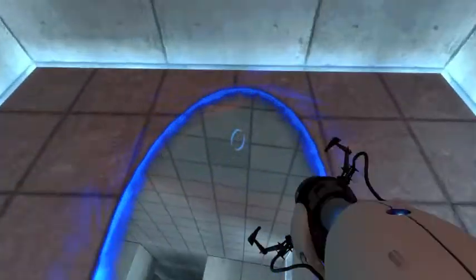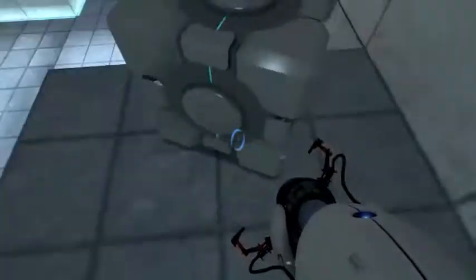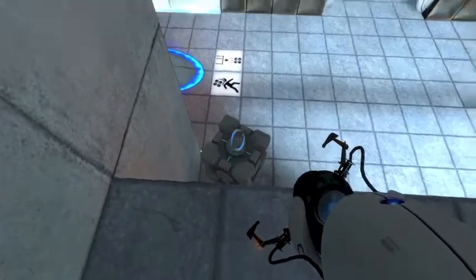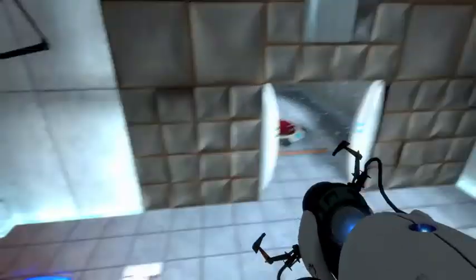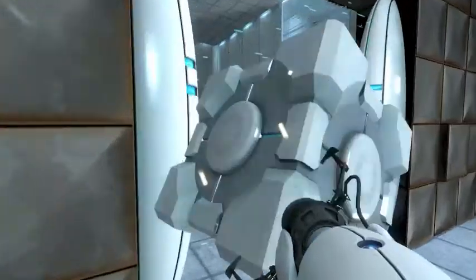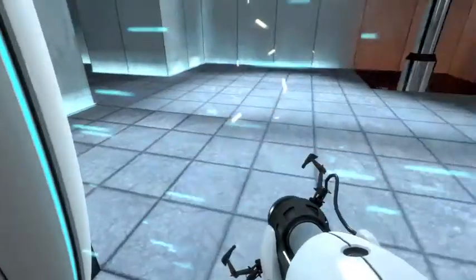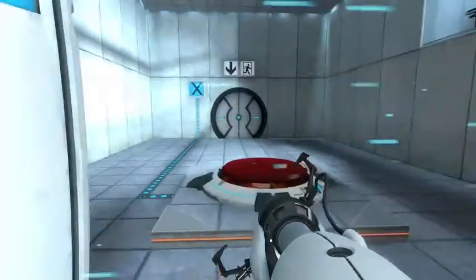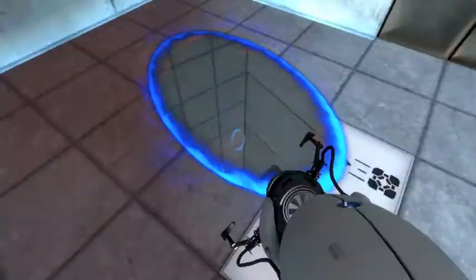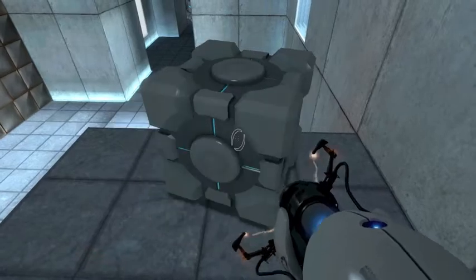Okay, so just like, throw that there. I feel like that's wrong. Wait - do I just take it through the door? Oh! Whoa! 'The Enrichment Center apologizes for this clearly broken test chamber.' Well, if it's broken, why do I have to do it? Oh wait - no, I got it! If I just shoot a portal through there. Oh, the portal was up there. 'Once again, the Enrichment Center offers its most sincere apologies on the occasion of this unsolvable test environment.'